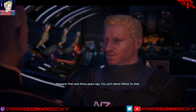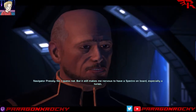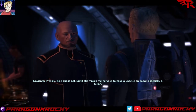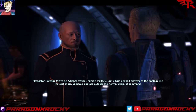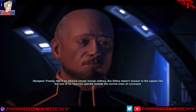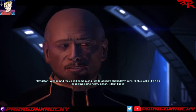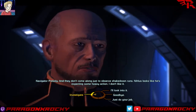'That was thirty years ago. You can't blame Nihlus for that.' 'No, I guess not. But it still makes me nervous to have a Spectre on board, especially a Turian. We're an Alliance vessel — human military. But Nihlus doesn't answer to the Captain like the rest of us. Spectres operate outside the normal chain of command, and they don't come along just to observe shakedown runs. Nihlus looks like he's expecting some heavy action. I don't like it.'